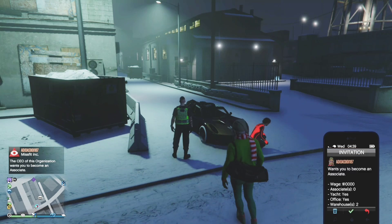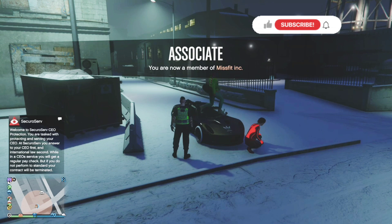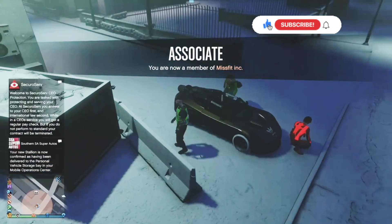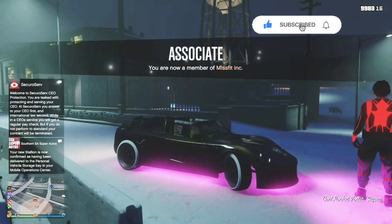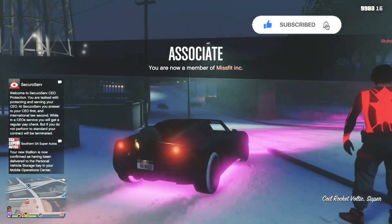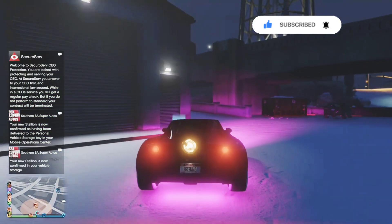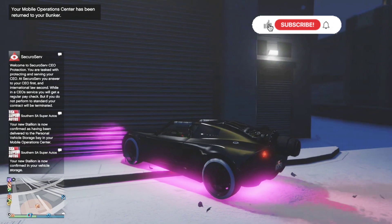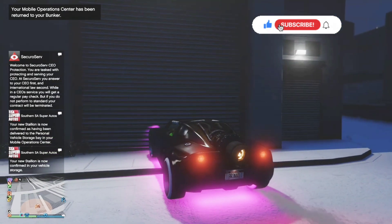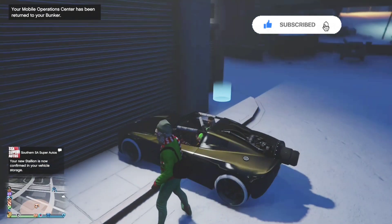All right, let's get straight into the video. Race Rousey here. Make sure your friend has a special warehouse and a special vehicle. A Rocket Voltic like this one is probably the best car to use — it works 100%. Make sure you're using this car and get your friend to invite you to his CEO. Now get your friend to go on the interaction menu and drive up to his door just like this. When he gets up to the door, get him to get out of the car, and you should shift over to the driver's seat.